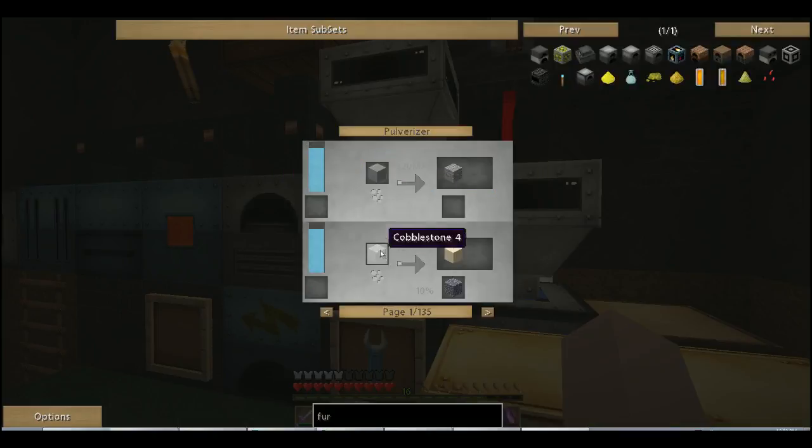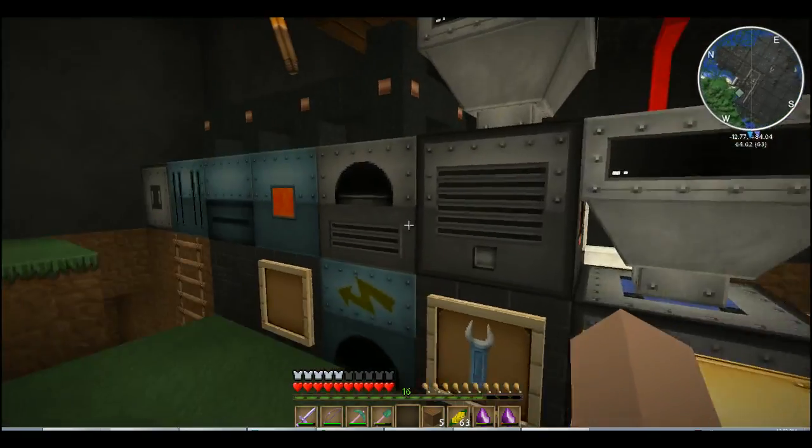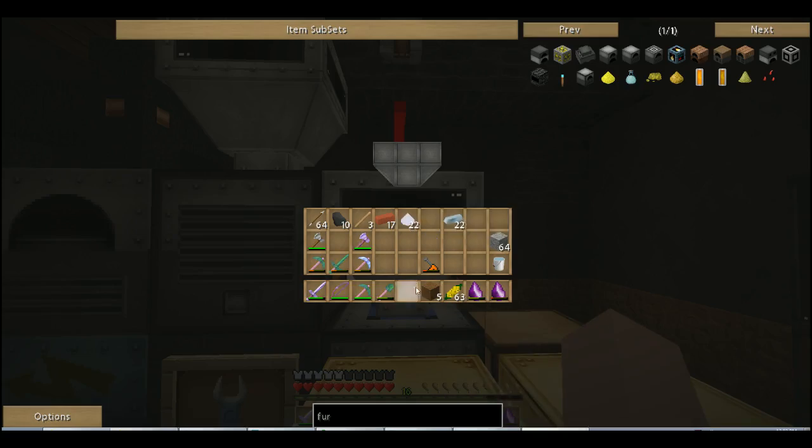Let's look and see what ferrous does: cobblestone, obsidian, netherrack, iron, gold, copper, lead — and there's a 10% chance to make platinum dust. I think we're going to do those in here. Oh, they're already done. Put those in there.